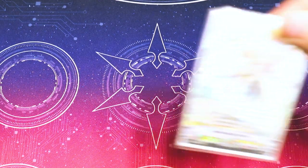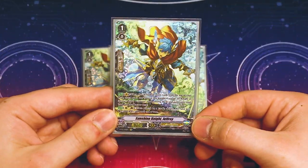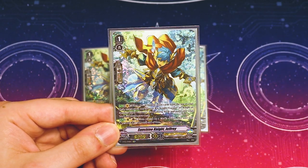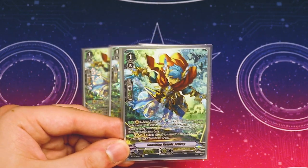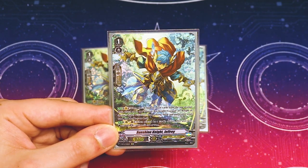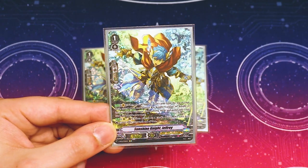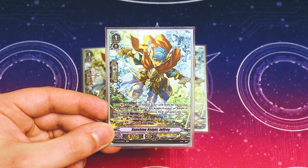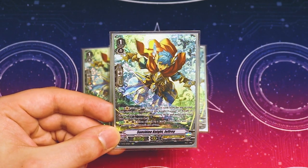Moving into grade 1s, starting with our 4 copies of Jeffrey. I really, really want to ride Gurgit, so Jeffrey — when it's placed on Vanguard — lets you look at top 7 and search for a Gurgit or a Paramore and add it to your hand. Searches whiff every now and then, but that's fine. Its second skill is when placed on Guardian Circle or Rear Guard Circle by a card ability, you get 5 power and 5 shield, making it a 15k shield when called by G-Guardian.